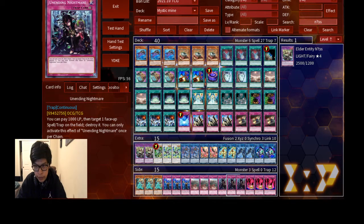For the side deck: triple Lancea because Evenly Matched sucks, three Imprim because we want our opponent to combo off, three Imperial Iron Wall because of Evenly Match, three Unending Nightmare because you gotta out the floodgates like Imperial Order or Lost World in some cases, and three Forbidden Spell Seal — however it's called — you just get rid of back row permanently for that game. That's it for the deck profile.